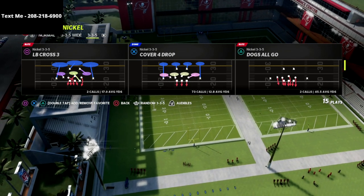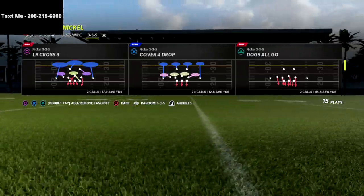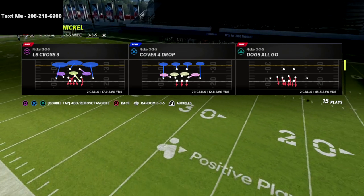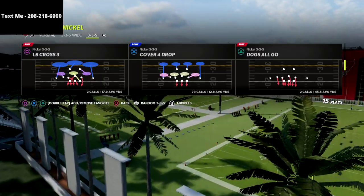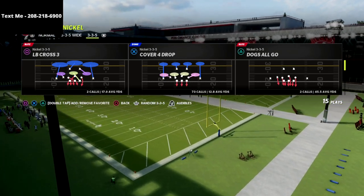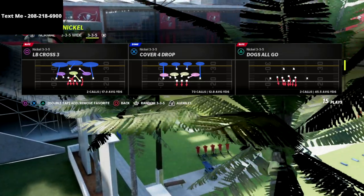This is a preview video of my 4-6 defensive guide. If you want the full 4-6 defensive game plan, there's a link in the description. It covers the 3-3-5 wide in more depth, different pressure concepts, full breakdowns on how to stop every formation in Madden 22, and a bonus Dollar 3-2-6 defense for stopping heavy passing attacks.